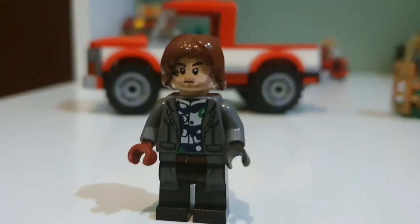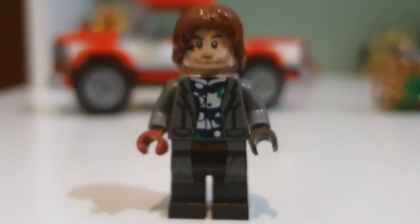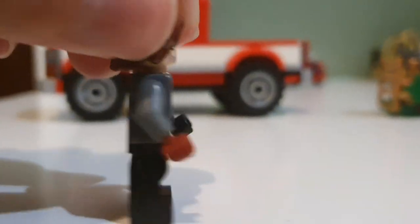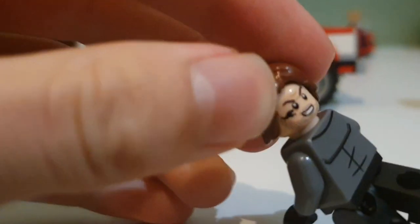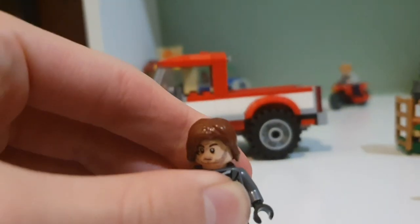I want to look at Rain Delacorte first. He has a red glove on one hand and a black glove on the other — I have no idea why they've done that, but maybe it's something in the movie. Turning his head around, you can see the other side of the face has more of a smile, and obviously the serious face on the front. He also has the snake tattoo, which is really awesome.